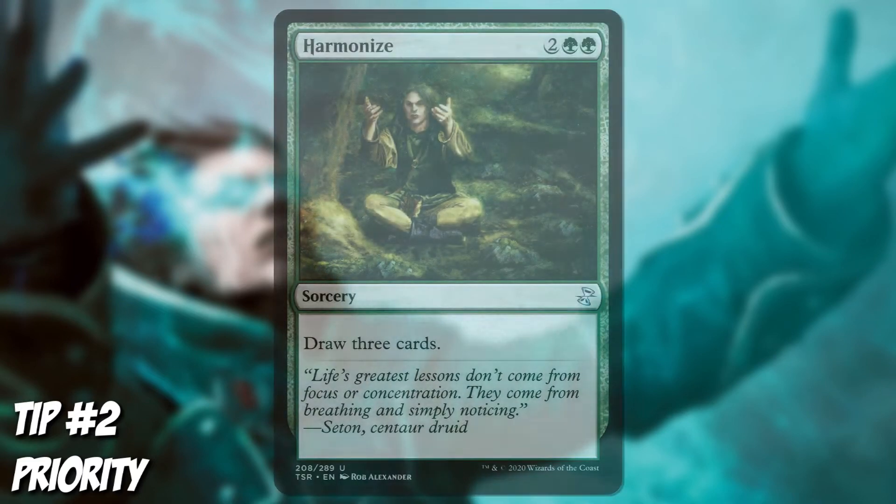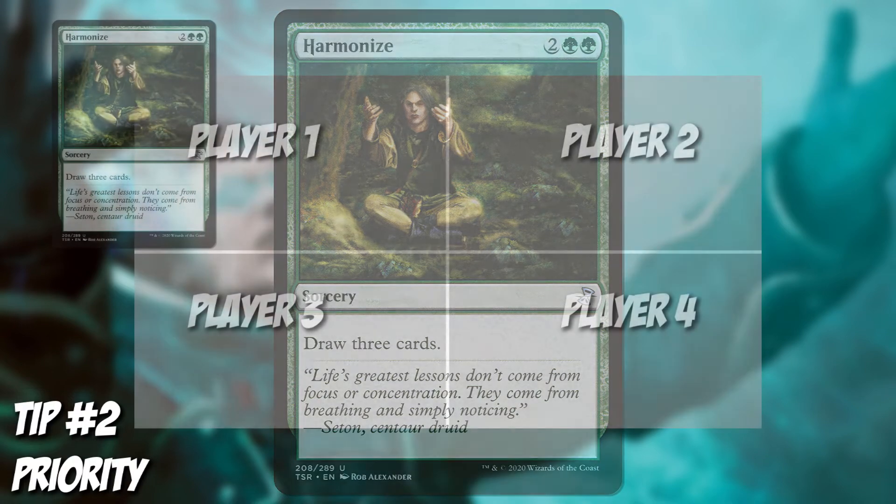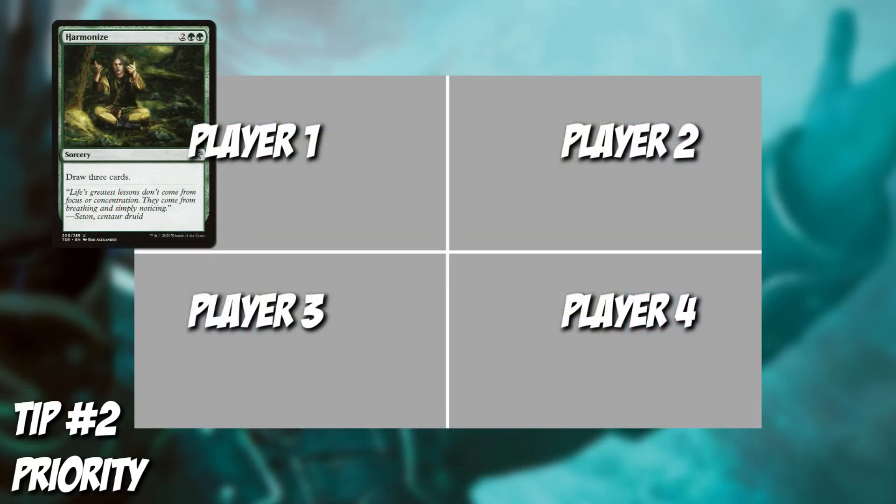Tip number two is priority. This is still a tough thing to learn or understand, but once you get the idea of how it works, you'll be able to start interacting with other players and not feel so lost. So let's say I'm casting a Harmonize. This spell does not resolve until each player in turn order decides that they are okay with it — and when I say okay, I'm giving each player an opportunity to interact with it. So assuming I'm player one, I look to player two, then three, and then four to see if they want to counter it or cast something in response. Every time we cast a spell, activate an ability, or move to the next phase, each player gets a chance to respond.